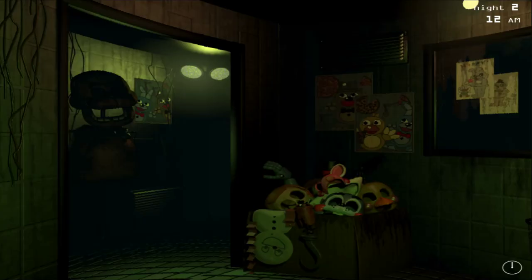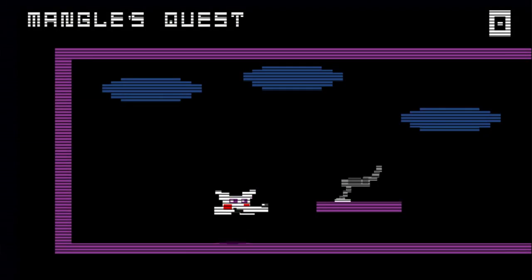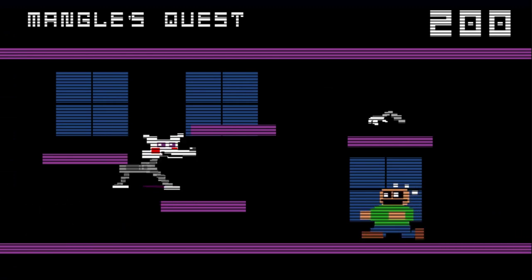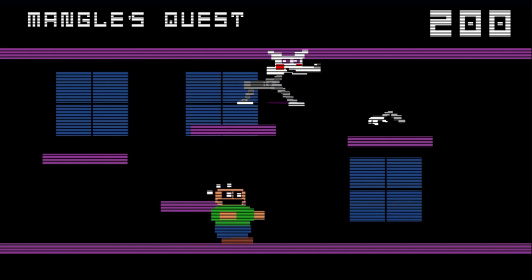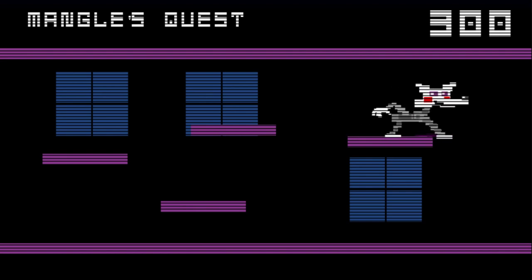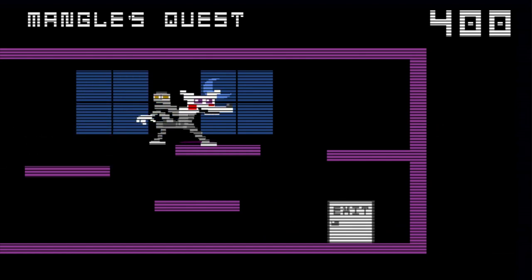Okay, at least I can do the code again just to confirm it. Let me see - you go up, down... wait, I might be wrong about the joystick thing. Just go up, left, and then press one of the other two buttons. I don't think you have to press two buttons at once. Boom, nailed it! Let's go Mangle!